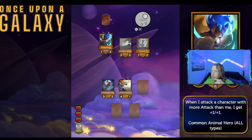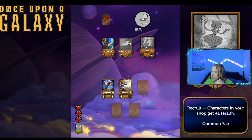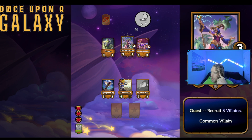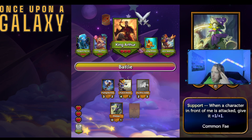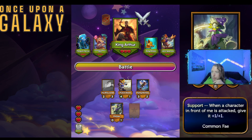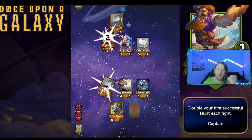When I attack a character with more attack than me, I get plus one plus one. I'm just going to go for stats — I don't know how else to do this. I don't really want to recruit villains since I'm going for animals. Let's go with this and swap these around because then Itty Bitty Spider will become a three four, which is probably pretty thick. I can see what other people are playing, but that's not gonna mean much to me at the moment.